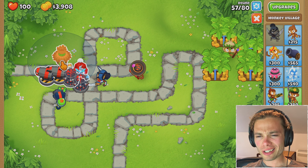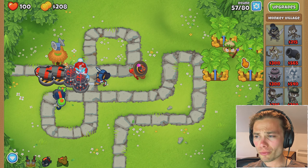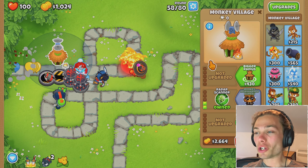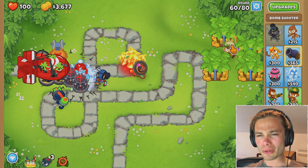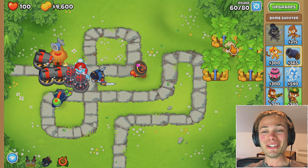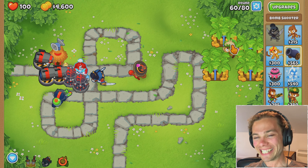I do believe it is finally time for a village, if I can find the right spot for it — just straight above there. Regrow blocker of course, radar scanner of course, and then bigger radius will come in about half a second here. As soon as it gets the tacks — round 60. One of the banana farms went absolutely crazy but look at it, it's just cruising. Went off for very long and I didn't even use my abilities. That is insane. Ice tower and tacks combo is just ridiculous.